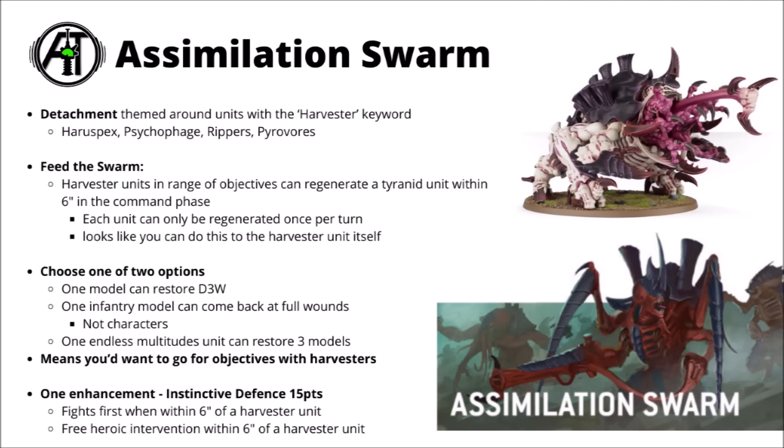First up, the detachments I was most interested to find out more about are the Assimilation Swarm and the Synaptic Nexus. Starting with the Assimilation Swarm, Games Workshop teased that it could be good for Harvesters, and that does seem right. It's a detachment themed around harvester units like the Harrah Specs, Psychophage, Rippers, and Pyrovores — a new keyword added to all of these datasheets that makes this detachment function if you build around them.